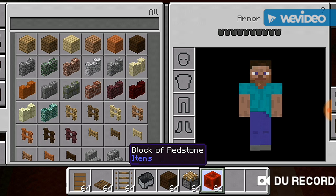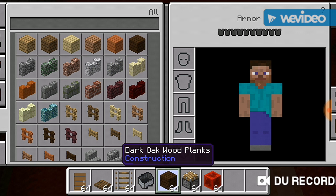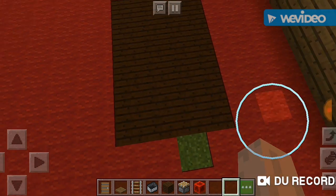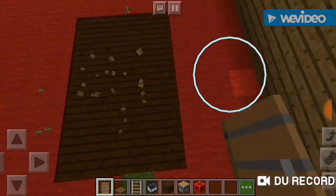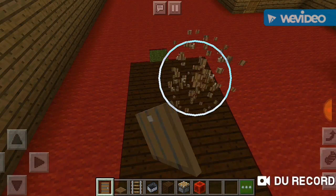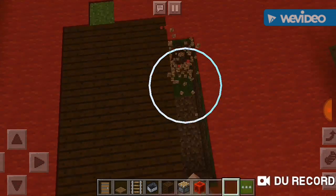So without further ado, let's teach you how to build a little chair. First, you're gonna place down a little door. Okay, just place — stupid block — okay, whatever, let me fix this. It just makes my OCD go crazy when the block's not in the middle. After you do that, take the spruce wood planks and make a little area like this, then place the door, and right on that door, the spruce trapdoor.